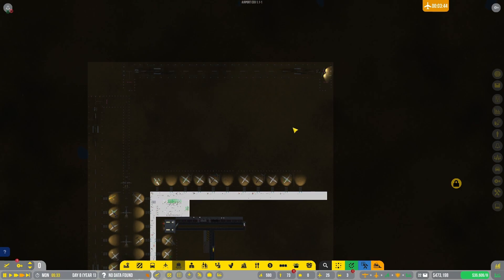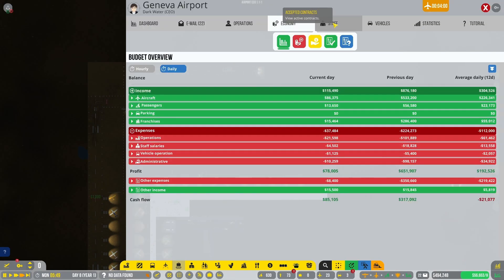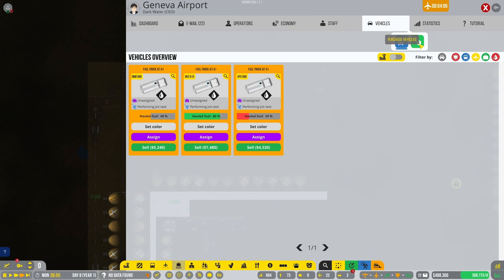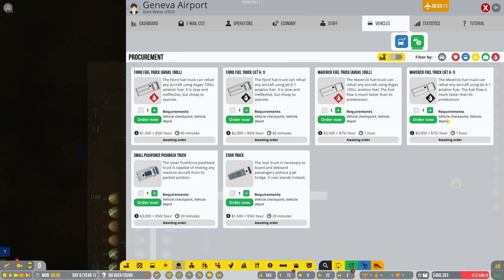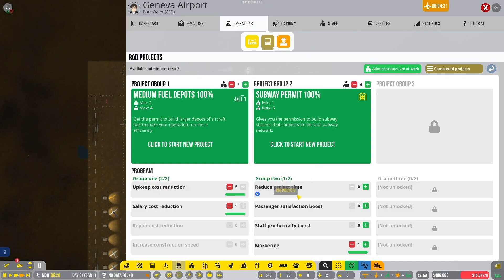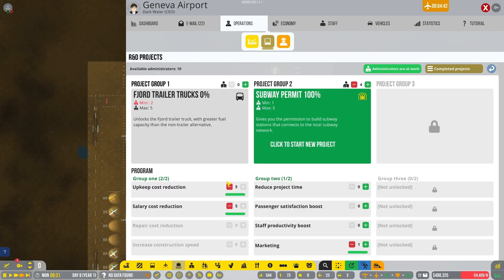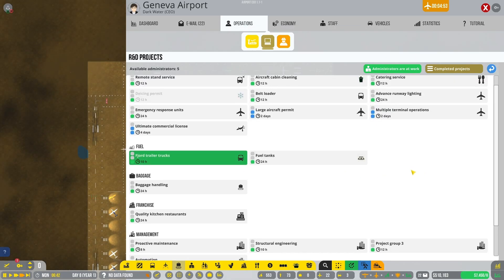We are short on fuel trucks. Let's buy some - we'll get six, why not. I don't think I'm researching anything - nope. Since I just bought new fuel trucks, we've also got the subway permit which is going to be useful soon.